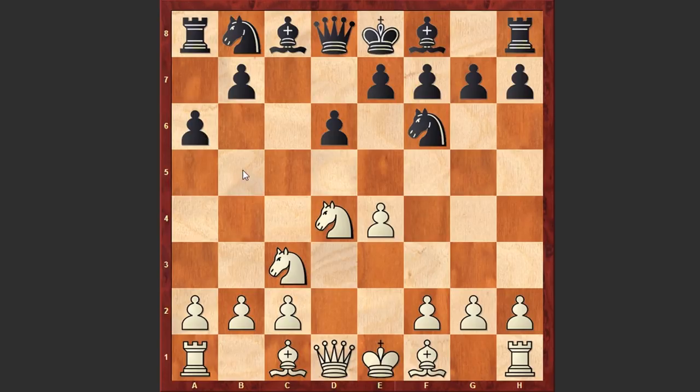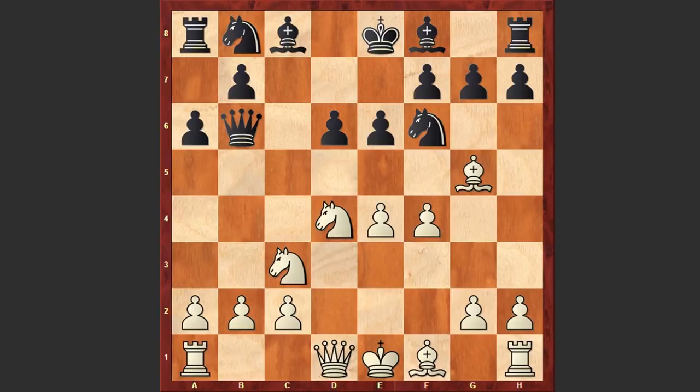Black is taking control of the b5 square, not allowing any Bb5 checks after e5. Bg5 was played, e6, f4 — now white is going to use the fact that the knight on f6 is pinned and is preparing e5. Black has several options: Be7 or Qb6, which leads to the poisoned pawn variation popularized by Bobby Fischer. But in the game after f4 we see b5.